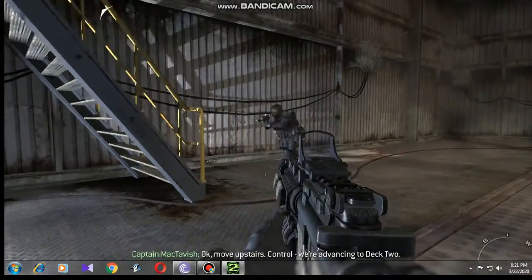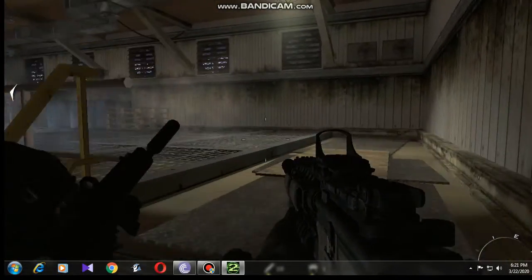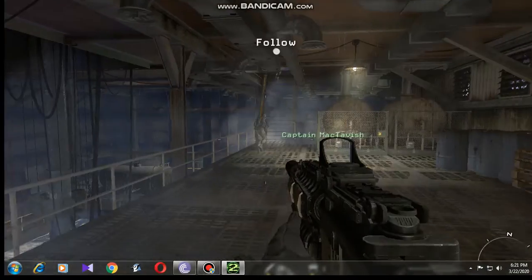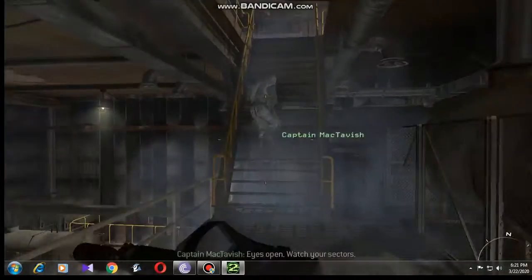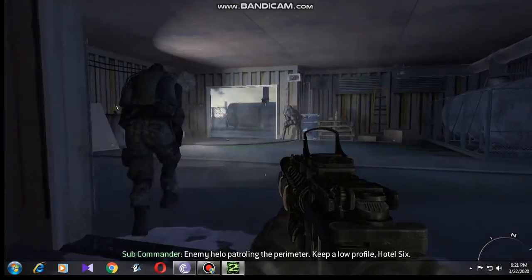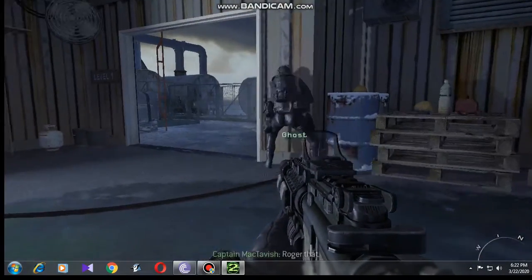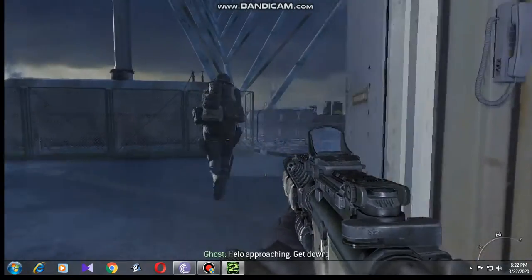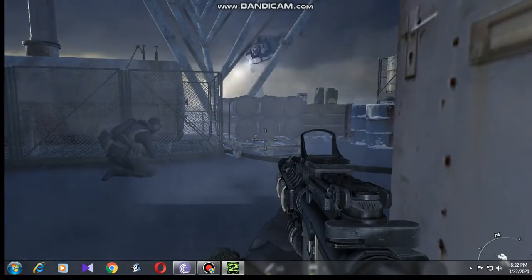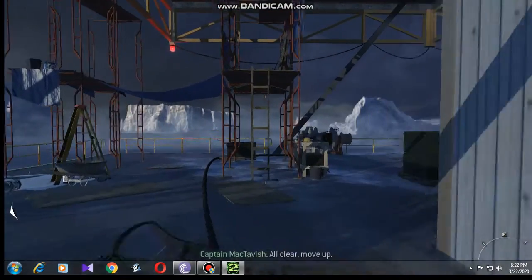Move upstairs. Control, we're advancing to Deck 2. Eyes open, watch your sectors. Enemy helo patrolling the perimeter. Keep a low profile, Hotel 6. Roger that. Helo approaching — get down. All clear, move up.